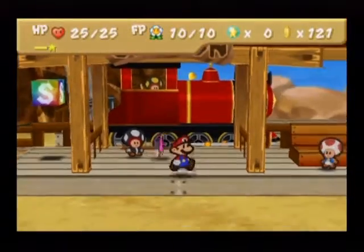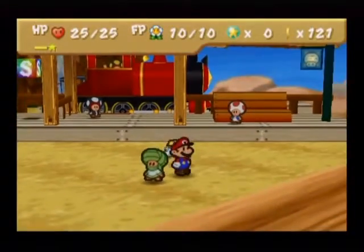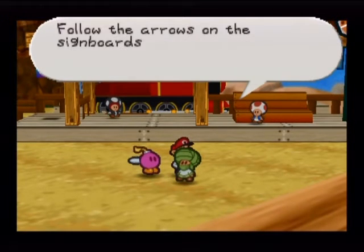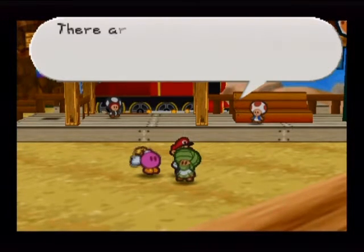Hello everybody, Arglefumpf here, playing Paper Mario. We need to go over Mount Rugged to reach Dry Dry Outpost.